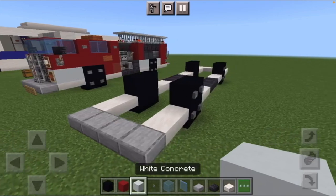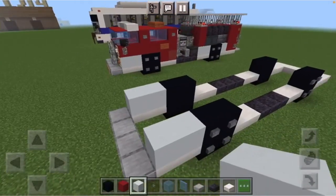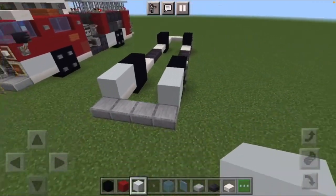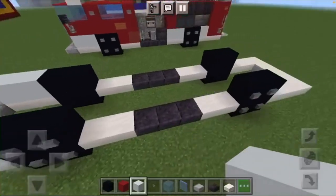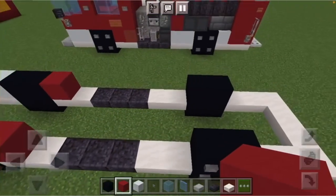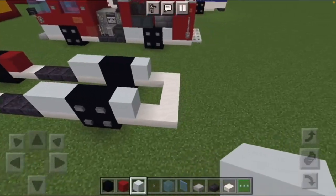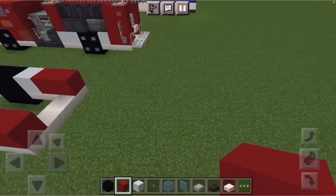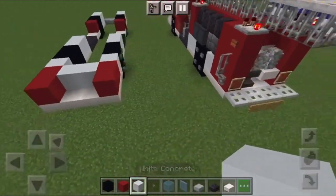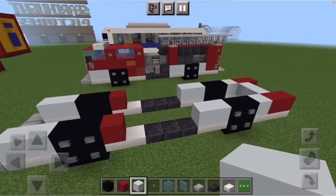On top of the quartz slab, in front of the front wheels — between the front bumper and the front wheels — place two white concrete blocks. Behind that, do red concrete. Come to the other side and do two white concrete, and on the other side of the back wheel do one white concrete. Everything else is two red concrete. Behind the back section, add two white concrete blocks.